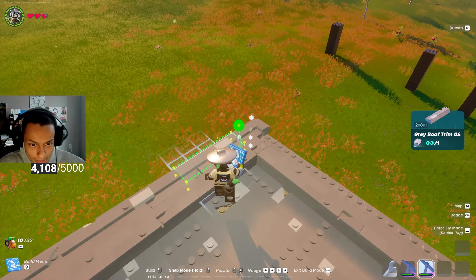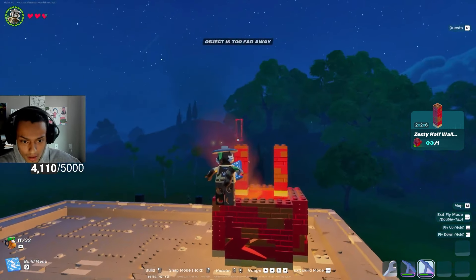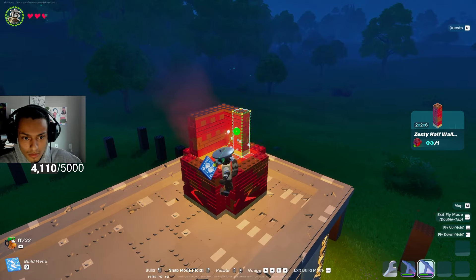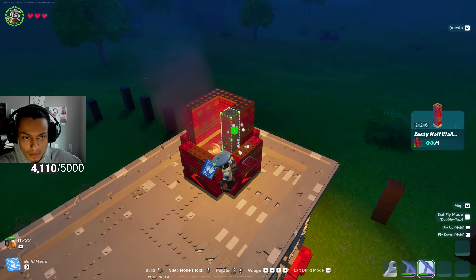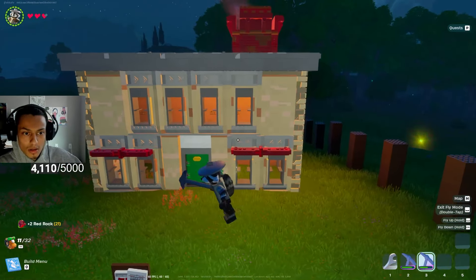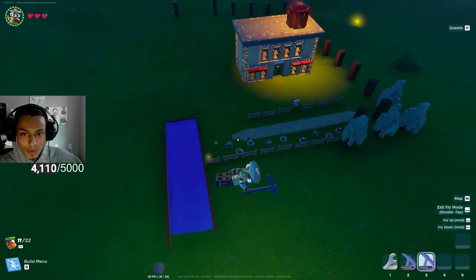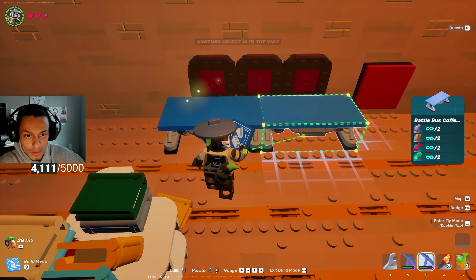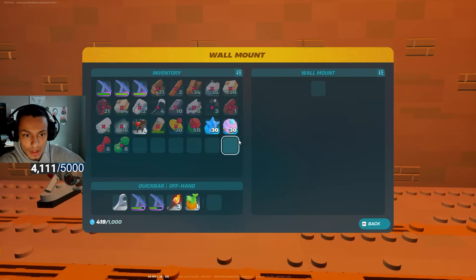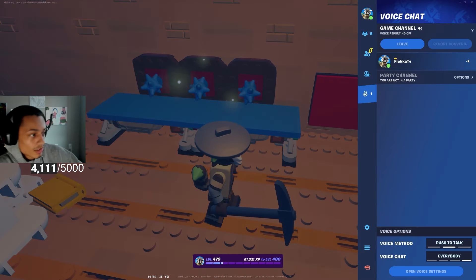Thank goodness we have the dimensions to make this work. There we go — Professor Oak's lab. What do we think? I literally can't get these any lower. I don't know how to get them to display the way I want to, but that sort of kind of works. It looks like a table here — we'll put a computer.